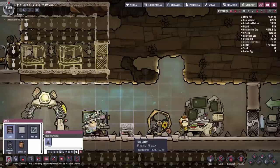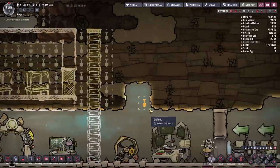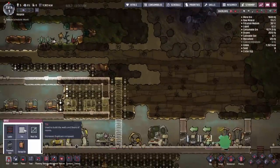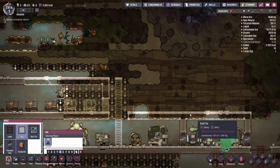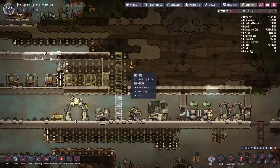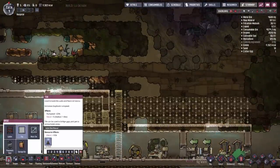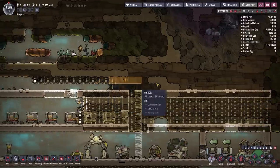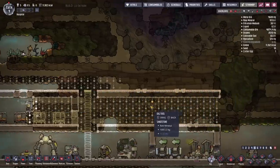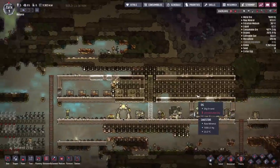Our duplicants have built the larger battery outside the colony, so I'll destroy the small one and put a ladder in its place. We're going to dig all of this out, and I'm going to plan to put a dining space on the right-hand side. You can get a really nice morale boost from having your duplicants have a good place to eat their dinner. This room is actually going to be big enough to potentially do as a great room, and it will also give us direct access to the algae that's over here.